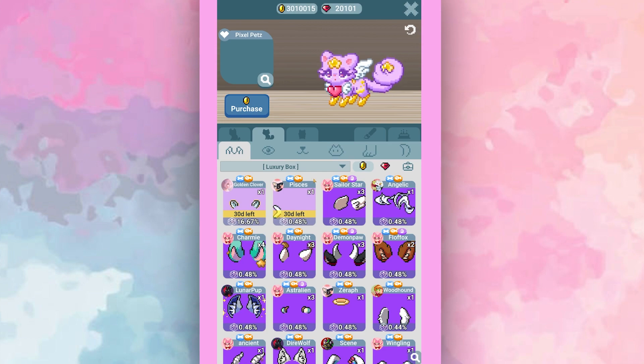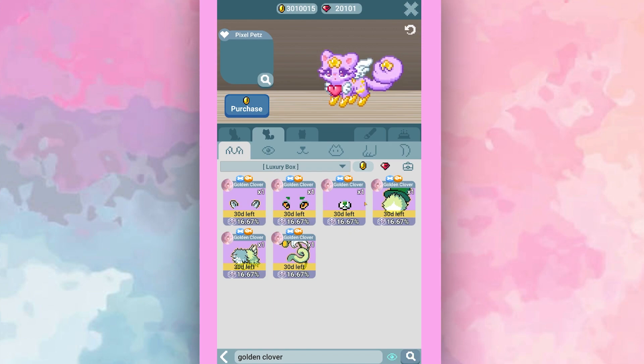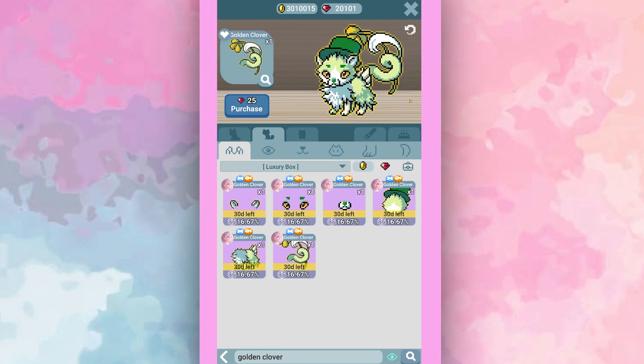Let's take a look at these luxes. The limited set is the Golden Clover. You can use the search bar at the bottom, type in 'golden clover', press the little 'i' and it shows all parts of the set at once — a really handy tip. So this is the Golden Clover set by Sweet Nightmare, and it is gorgeous. I love the tail — it would be really cute for a flower themed pet. This one is limited to March 2022 only, so if you want it, you've got to get it now.